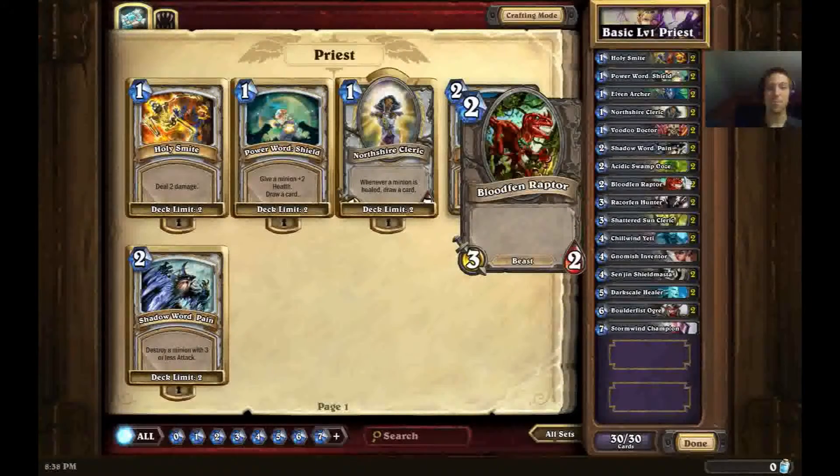Next up is Bloodfin Raptor. This card is strictly worse than Acidic Swamp Ooze simply because it has no effect — all it has is the same 3-attack, 2-health stats. But there aren't too many good choices from the 2-drop basic set, so this is about as good as it gets. The card is made weaker because it has beast synergy with hunters — a hunter can play a Houndmaster onto it to give it 2 extra attack, 2 extra health, and taunt, strictly because it's a beast. Murlocs have a similar thing where they're not so great alone, but with Murloc synergy they can be quite effective.